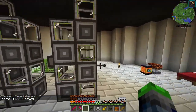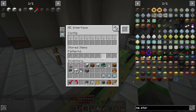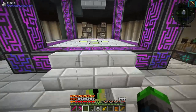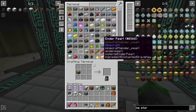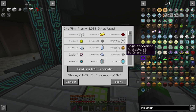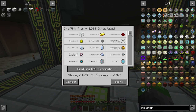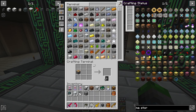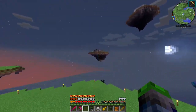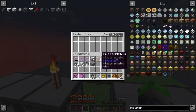Now these are good to go. Let's go ahead — where is that chesticle? There it is. Now these are all set; let's go ahead and test them out. So we're gonna go with 65 — let's make five of these. This is to craft logic processors. Let's go ahead and start it. Let's go see this guy running. All of these do need speed upgrades, by the way.